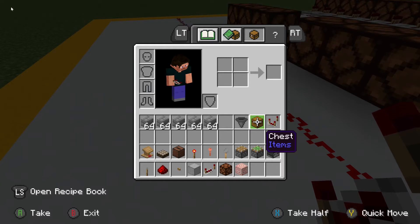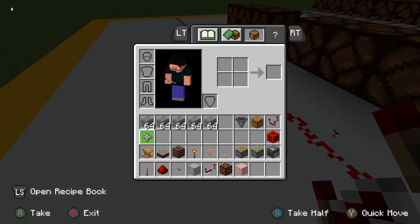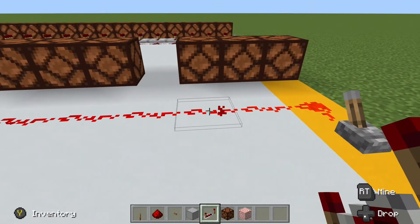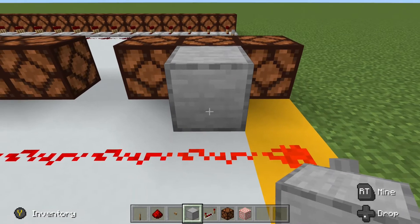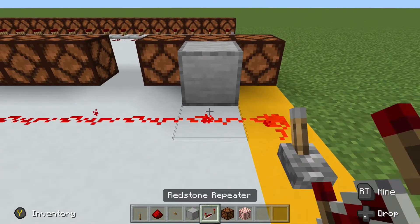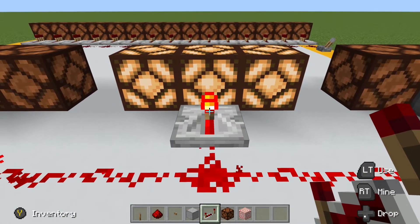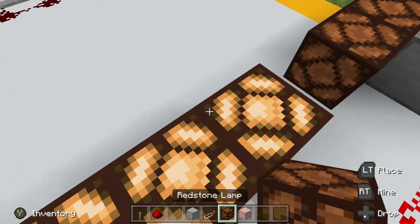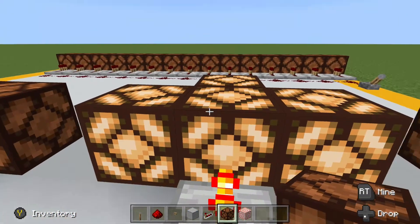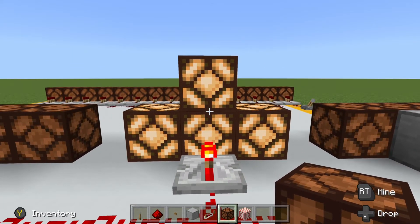Now these blocks — whether they're the chest, the hopper, or any other standard type block — do not interact with the redstone dust. They may be powered by redstone components, but they do not interact and redirect redstone signals. So as we said, standard blocks do not redirect the signal, and therefore this block is not powered by the redstone signal. However, a repeater is a redstone component, so it will redirect the signal and will power the adjacent block. A repeater, if it has any signal input into it, outputs a full signal strength of 15. So this block is fully powered, meaning the blocks to the right, left, beyond it, above it, and below it will be passively powered as well.